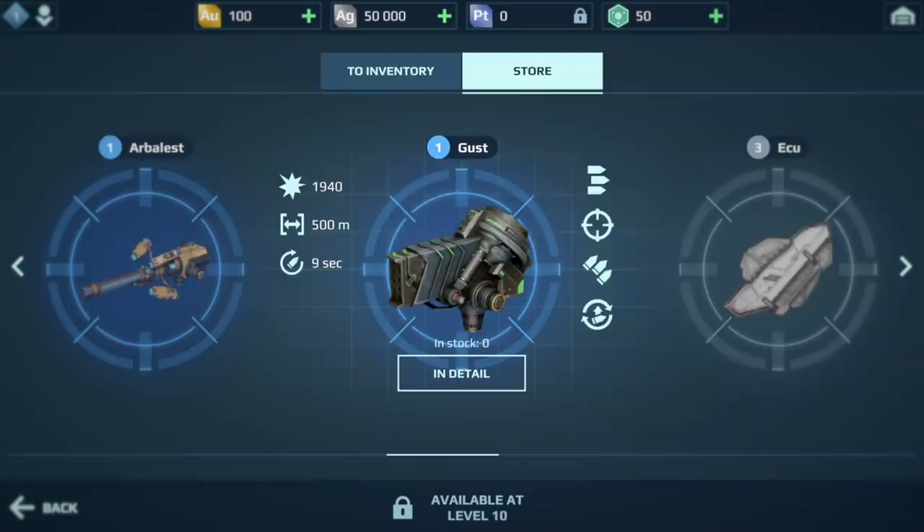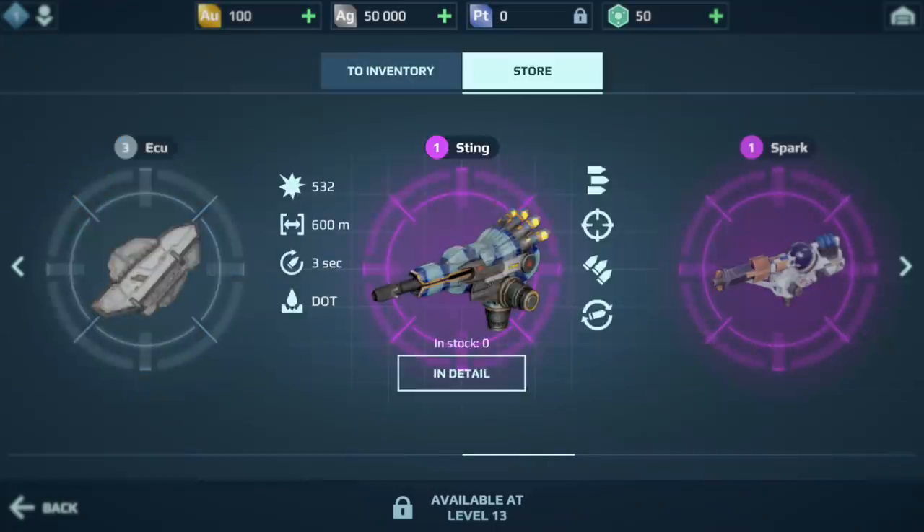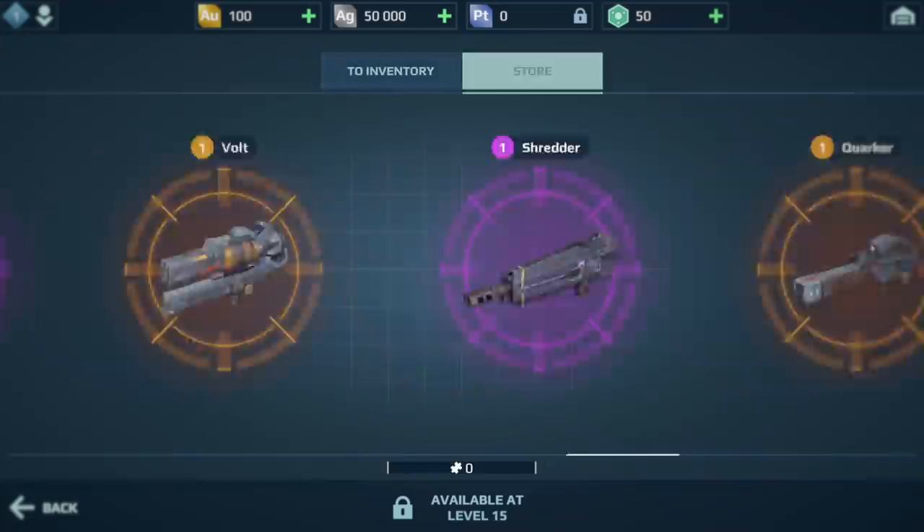We always had this progression system in mind when designing equipment, but now we have finally highlighted it with this colorful and transparent tier system, so you'd have an easier time navigating through the loads of War Robots content. We have also adjusted some item prices to match their tiers better. More details in our update notes.